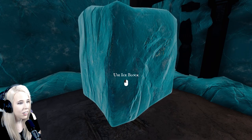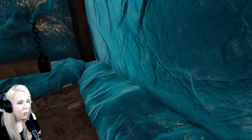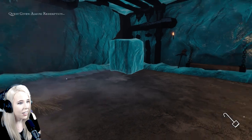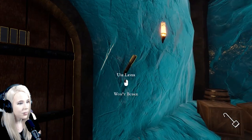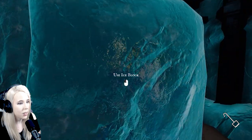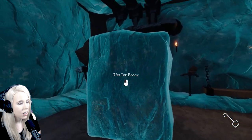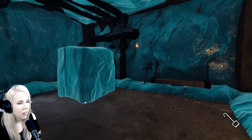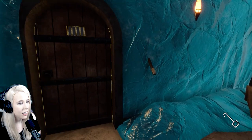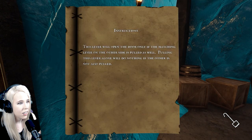It's frozen in here. Wait, is this chapter two? Did we beat it? I see an ice hook — I'm like in a dungeon, like in a cell. Mine's frozen, there's ice everywhere. Mine has a lever that says this lever will open the door only if the matching lever on the other side is pulled as well. Pulling this lever alone will do nothing if the other lever is also not pulled. I'll pull it — dungeon door won't budge.